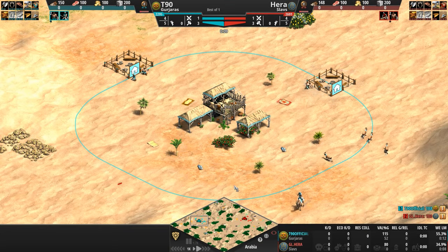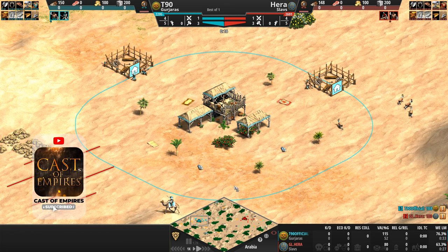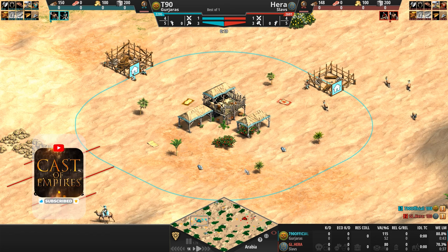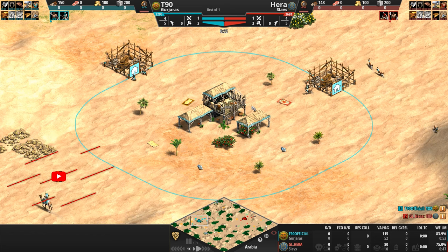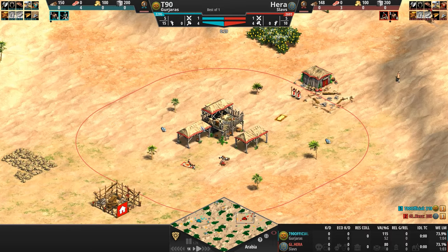Hello everyone and welcome to another high elo game of Age of Empires. Today the tables are turned as the Observer becomes the Observed, with T90 playing as the Gurjaras in Teal taking on Hera playing as the Slavs in Red.